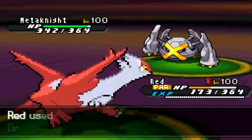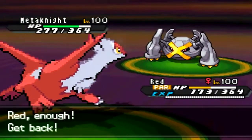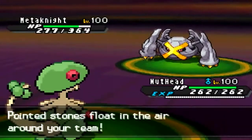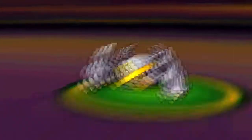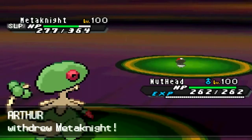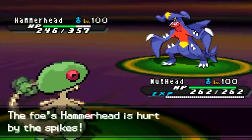He switches to Metagross and I go for Dragon Pulse, breaking his balloon. I don't have any Ground-type hits left since I only had it on Forretress, but at least if he comes in again he'll take Spikes damage. He goes for Stealth Rocks, and I predict that and switch to Breloom — I don't want my Sash broken right away — so I put Metagross to sleep with Spore, then follow up with Swords Dance as he switches to Garchomp.